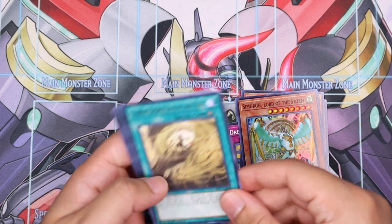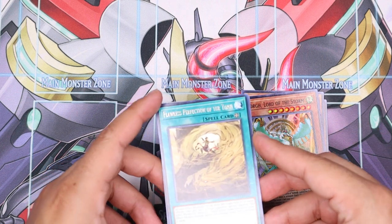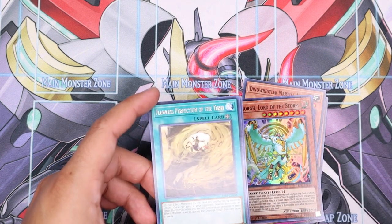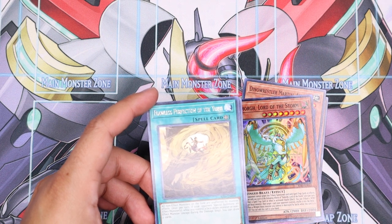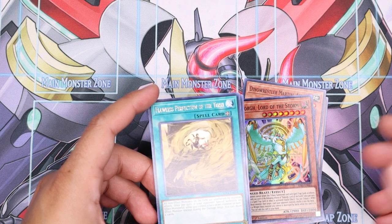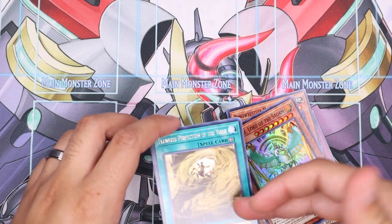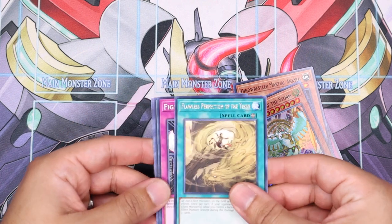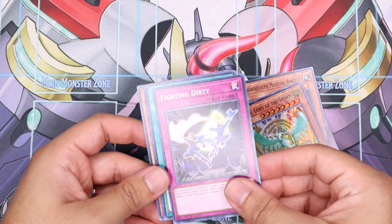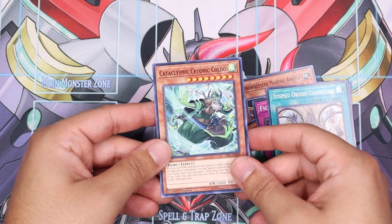Oh, I'm already starting to hit this card — Flawless Perfection of the Tenyi! This is the new archetype I'm looking for. Its field spell is crazy: all non-effect monsters on the field are unaffected by monster effects, period. Then once per turn, when your opponent normal or special summons an effect monster and you control a face-down or non-effect monster, draw two cards. My friend Mark and I were talking about playing this in Subterrors — it's already got crazy options. Very looking forward to seeing what people do with it.